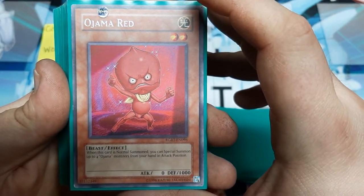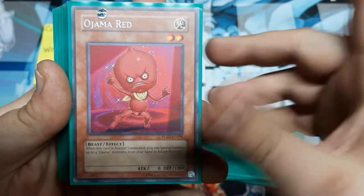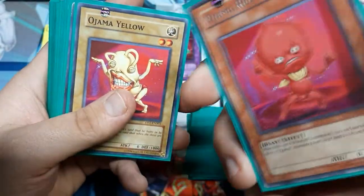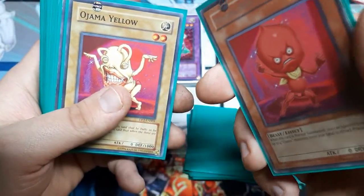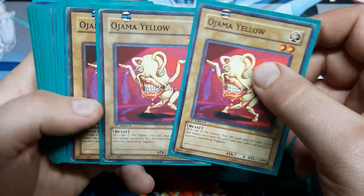Red: when it's normal summoned, you can special summon up to four more Ojamas from the hand in attack position. So he's really good at building the board. You usually want him after you've played Ojama Magic. And then there's Yellow.